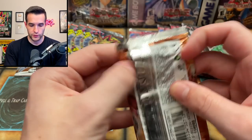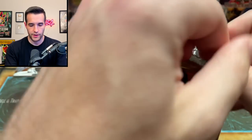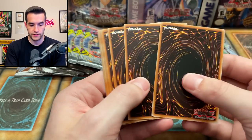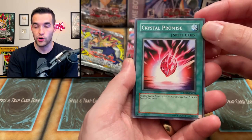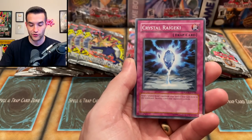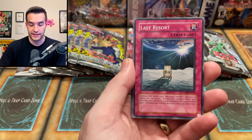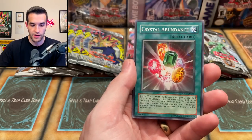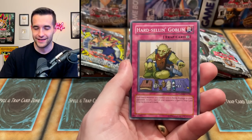Force of the Breaker time — come on! You were really good last time. Let's see if we can get another ulti. Crystal Promise, Volcanic Scattershot, Crystal Raigeki, Seekers of the Gallant, The Last Resort, Crystal Beast Amber Mammoth, Crystal Abundance, Hard Selling Goblin — not the Zombie — and we have...